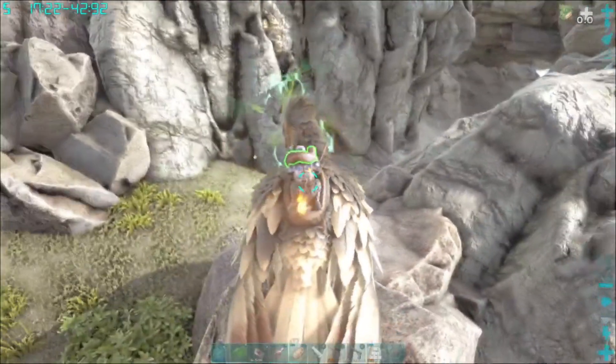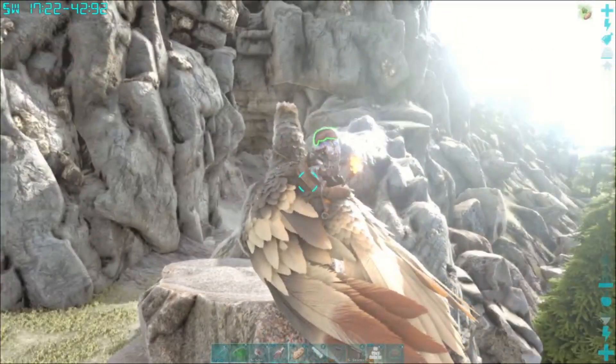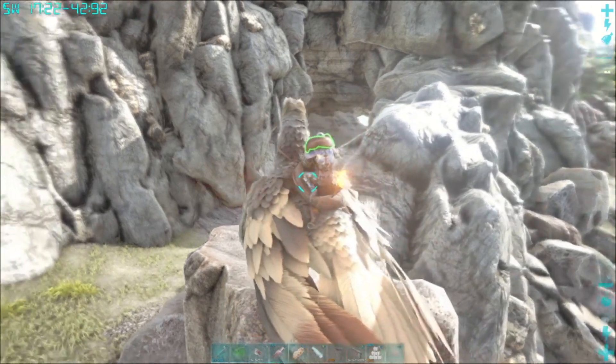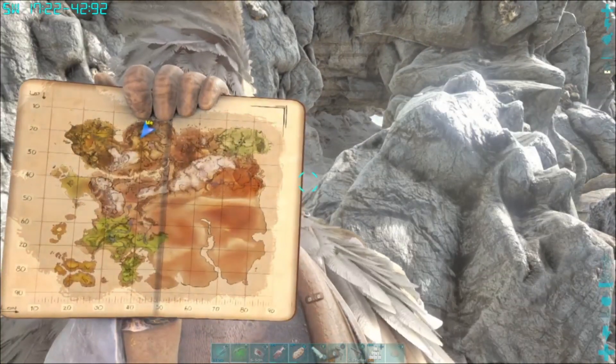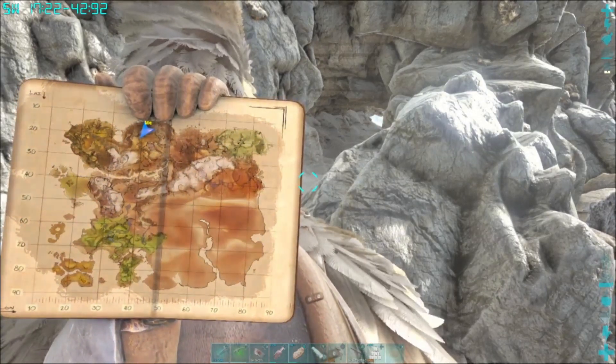Hey, welcome back to Ark Ragnarok everybody. Today we are going for the Artifact of the Cunning, which is this cave right here in front of me. The coordinates are 17.2 by 42.9 and this is where it's at on the map.